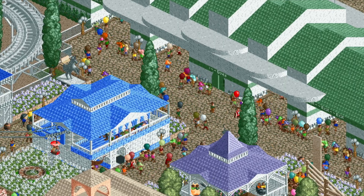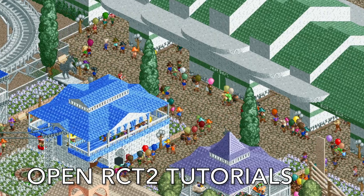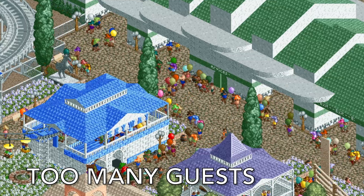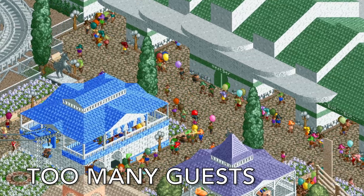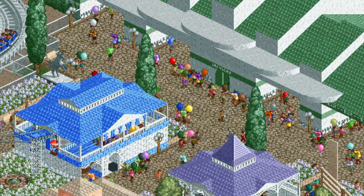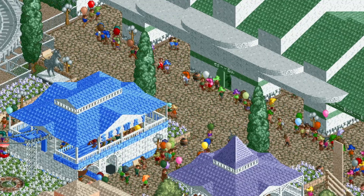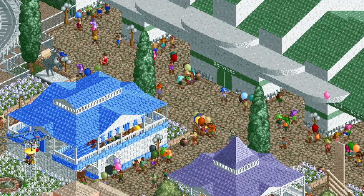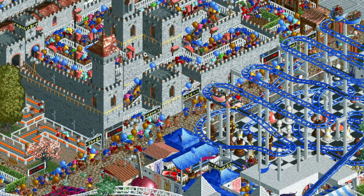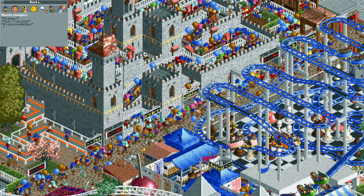Welcome back to another episode of Open RCT2 Tutorials. In this video, I'm going to show you how to deal with too many guests. Sometimes there's just too many peeps in the park and it's so popular they just keep on entering and you don't know what to do. A number of my more mature parks have 8, 10, even 11,000 guests in them and they all start complaining it's too crowded here.